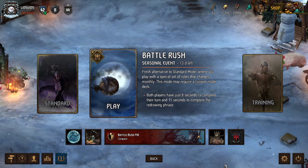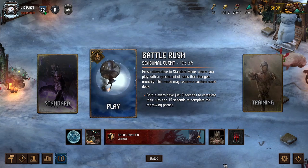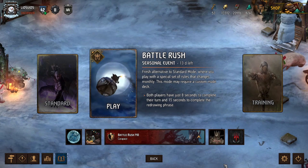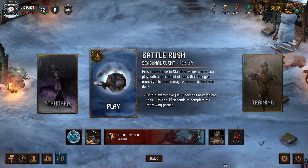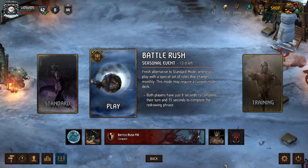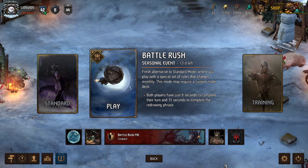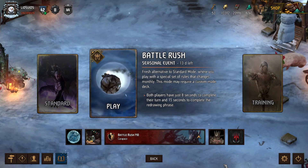Hey, what's up everybody, it's Lids and we're back for some more Gwent Battle Rush Seasonal Event. That means we have only 8 seconds to take our turn and 15 seconds to pick our cards in between rounds. That means we have to play extremely quickly. This time we're going to play a crazy deck with monsters featuring two cards that are going to make our opponents lose their minds. Let's take a look at the deck.